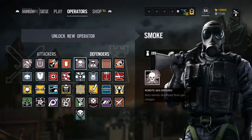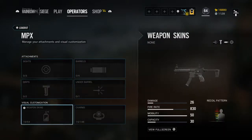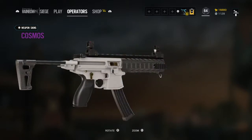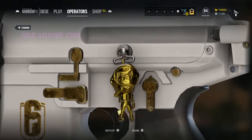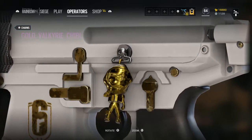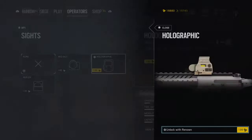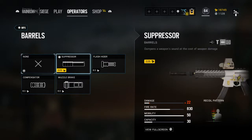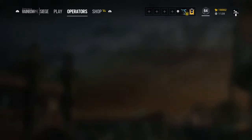Now let's move on to our last operator, Valkyrie. She gets the camo for her MPX — looks really nice. She also gets her charm — here is her charm. I'm going to quickly customize my MPX as well since Valkyrie is another operator I like. I like how she works, what she does, everything about her — she's just not one of my main operators.